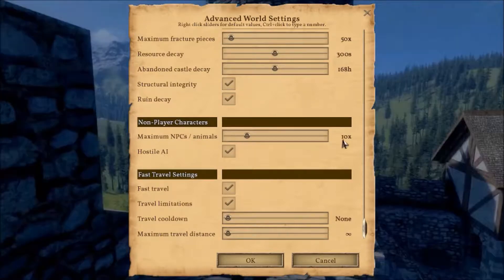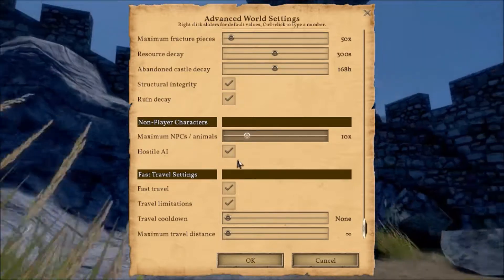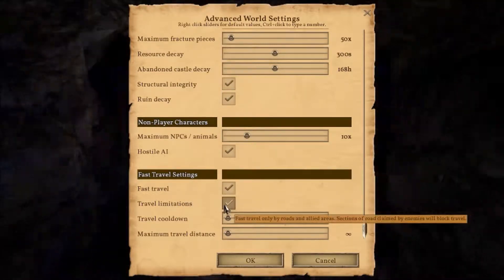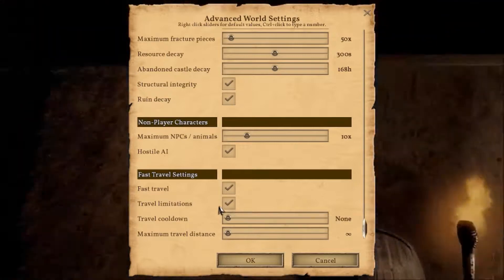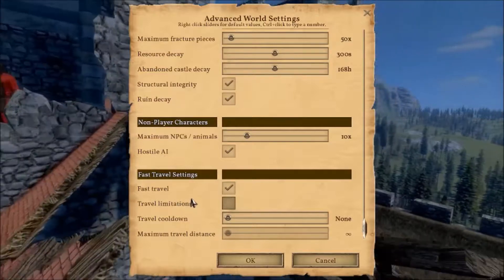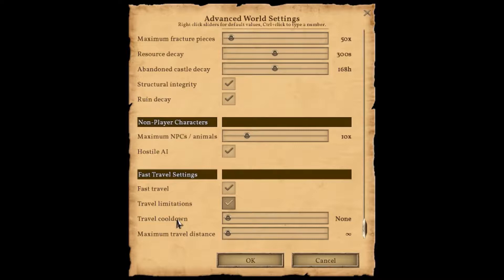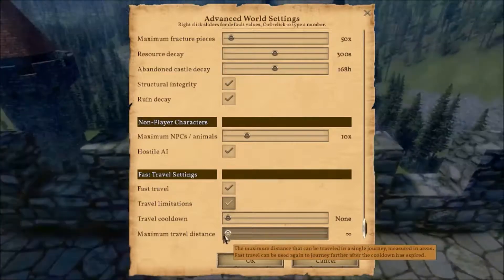The Maximum NPCs and Animals is 10, which seems a little low. You can also turn on and off enemies or Hostile AI. There's Fast Travel — by standard you have to be on a road to fast travel, but you can turn that off if you just want to travel everywhere. The Travel Cooldown is how often you can travel between each trip, and there's also the Maximal Travel Distance.